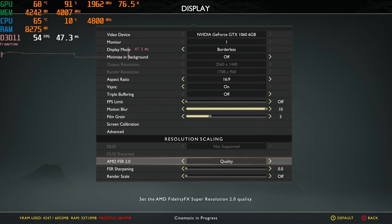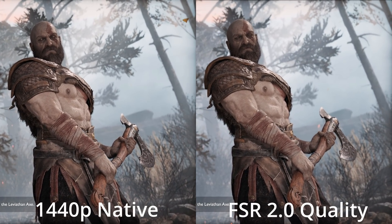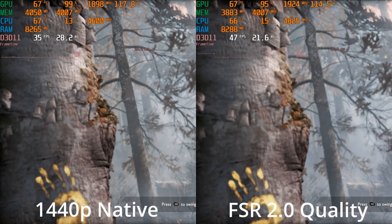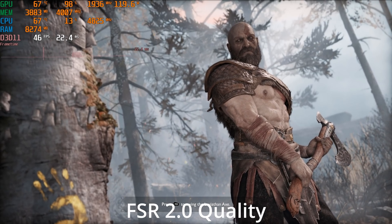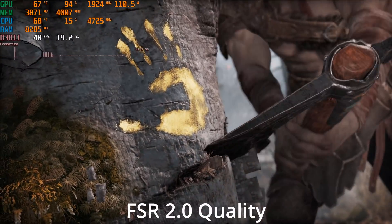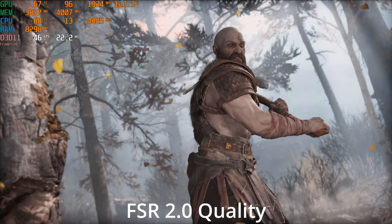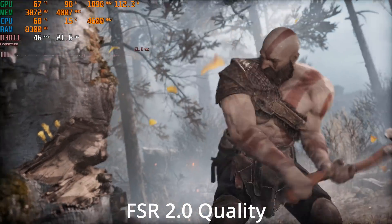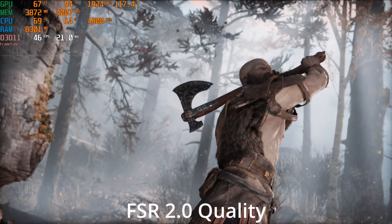Let's go ahead and kick that on to the quality setting. We jumped from — wow — we were at 35fps, and now it jumped up to 47fps. So that's actually quite a jump. Let's go ahead and play around with this for a little bit and see how it goes. Overall, the image quality still looks quite sharp.